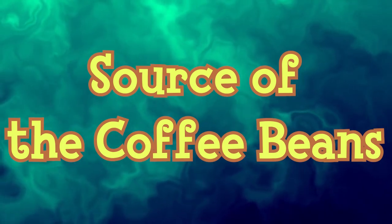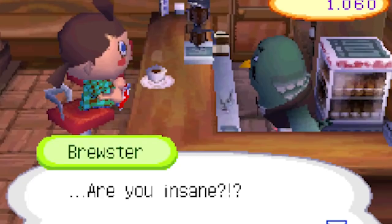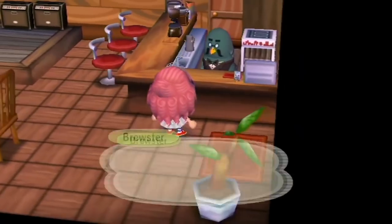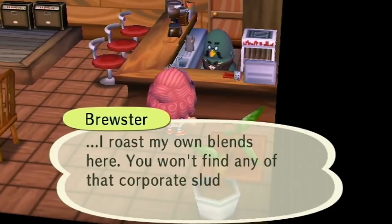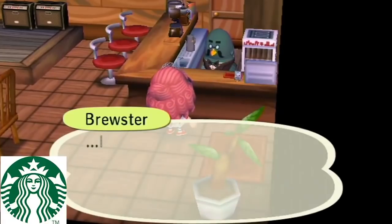In Animal Crossing City Folk, Brewster gives us some background on his brewing process, saying 'I roast my own blends here — I won't have any of that corporate sludge in my cafe. That's a promise.' I couldn't find more besides Brewster trying to improve his coffee blend in Pocket Camp.